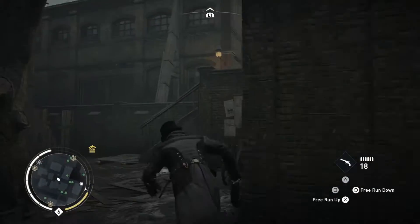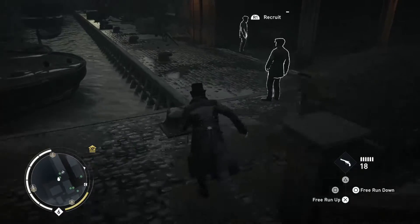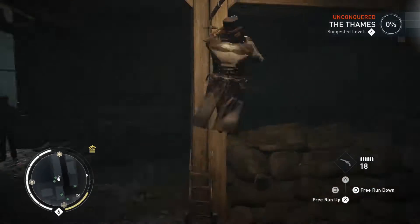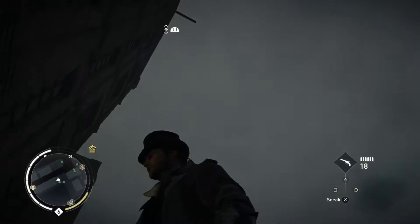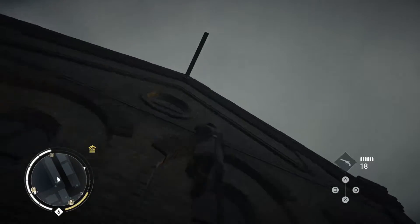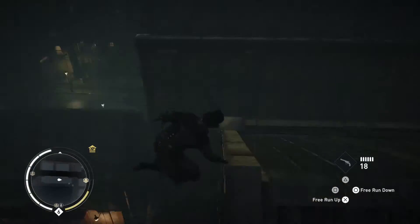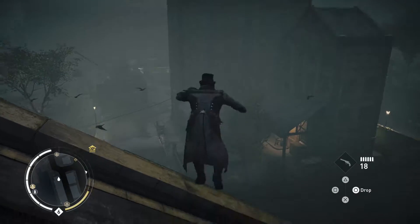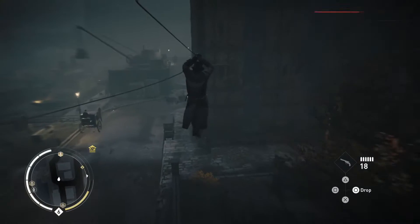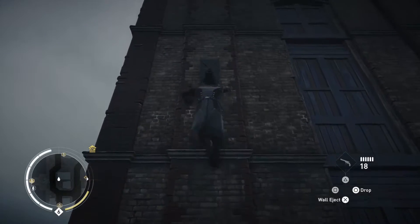Now we can start getting other gang upgrades. We need one more skill point. There's apparently a Helix glitch right around here — way up top there, so we'll quickly ascend. The Child Liberation mission should be somewhere around here, it can't be too far away. Unconquered City of London, 23% — it's not bad, it's a good start, but we're working on it.